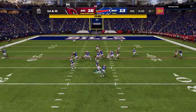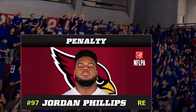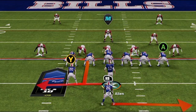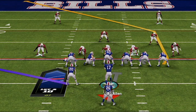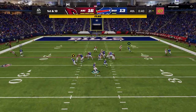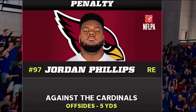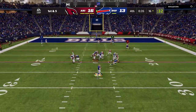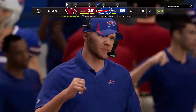Next up are phantom penalties. A little later in the game, the second the ball is snapped I get a flag for an illegal offsides against the Cardinals. If you go back and watch the actual play, my opponent made no pre-snap adjustments — he didn't move any linemen or linebackers, nothing. Somehow he still got a penalty, which makes me think it was a completely phantom call, because ultimately the game is trying to keep things as close and competitive as possible.